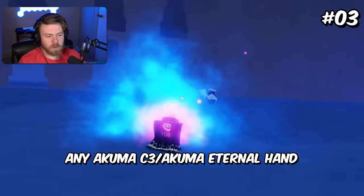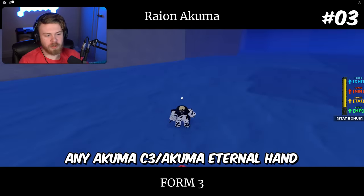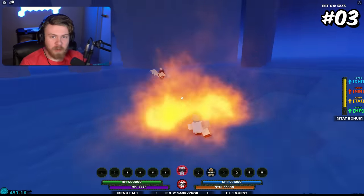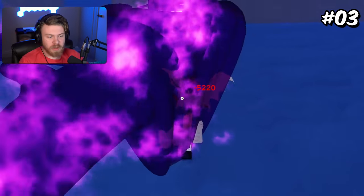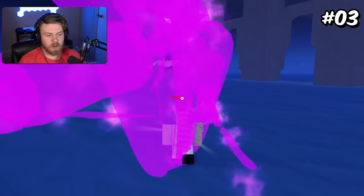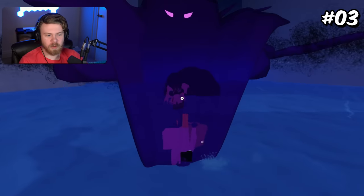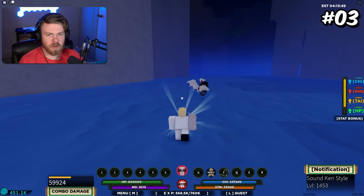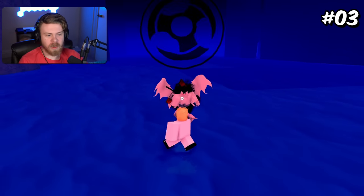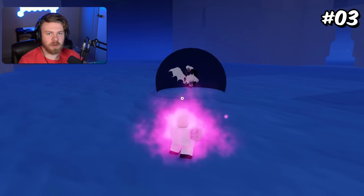Coming to 3rd place, it could be any Akuma's C3 — if you're using normal Akuma, it'd be C6 plus Akuma Eternal Hand. The reason for this is because it barely drains any mode — it's 35 mode drain a second. Plus, you get so many iframes from using Akuma modes. Almost all of the Akuma modes just generally have really, really large amounts of iframes. So when you combine these modes together, you get a second life, it barely drains any mode, and you get a counter and all that stuff. It's honestly just a really good combination in general and definitely worth using.